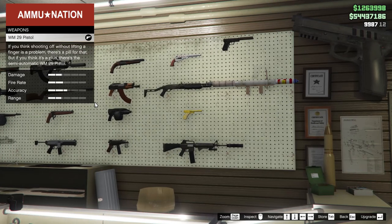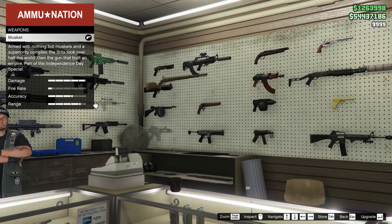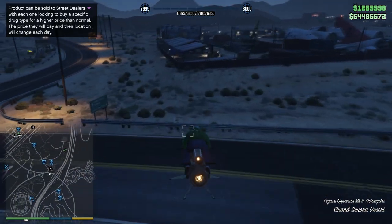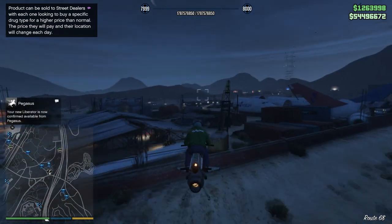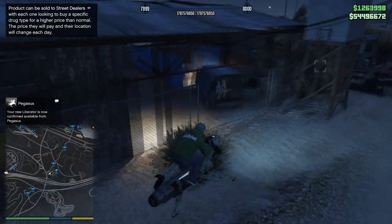I'm not sure if you guys can simply go get them from the ammunition store as I've already unlocked these two weapons. If you guys can't find them there, you want to be finding the gun van. If you need help to find the gun van locations with a map, which resets every single day, I'll be providing the link in the description below.